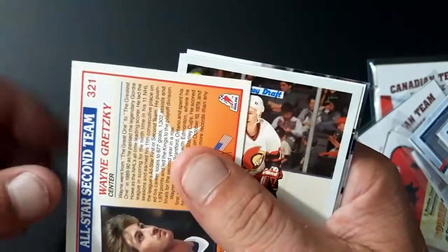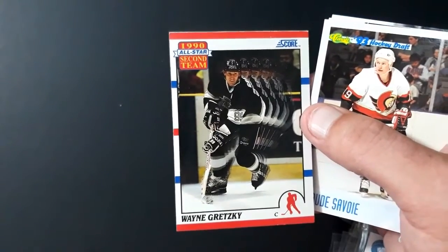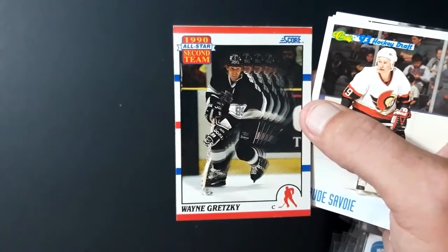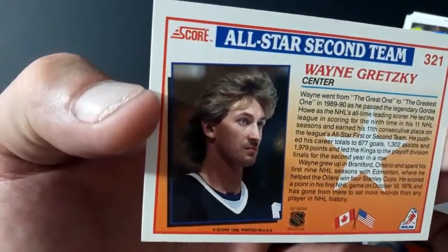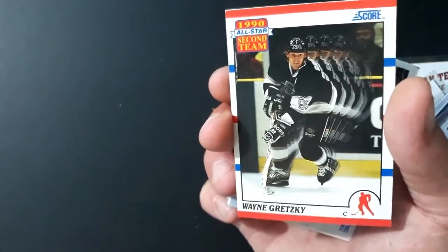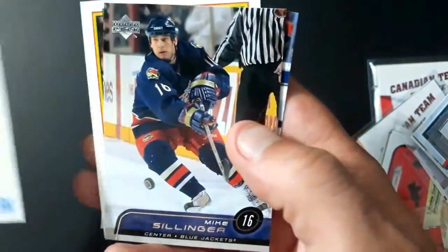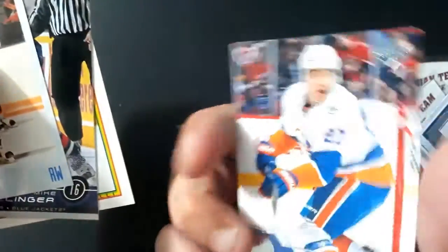Who do we have? An All-Star — who is it? Wayne Gretzky All-Star! Oh my god, Score Wayne Gretzky 1990 All-Stars second team. I am going to look that up and see how much this is worth. I don't really care if it's a Score, this is Wayne Gretzky. Wow, that is a Score — feels like I just almost hit his rookie card, that's almost how I feel right now. Wow, right out of the pack.